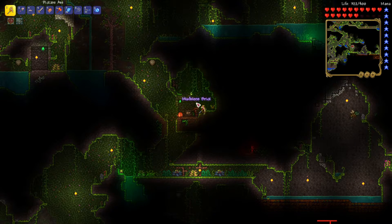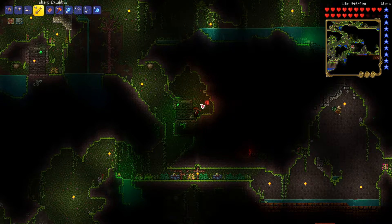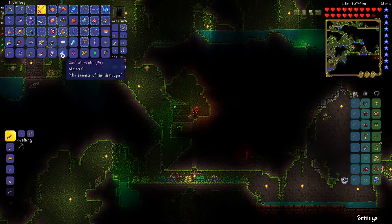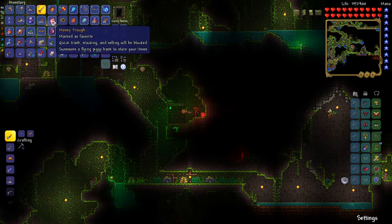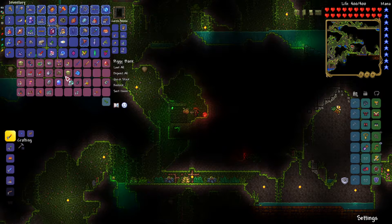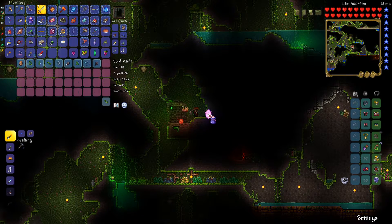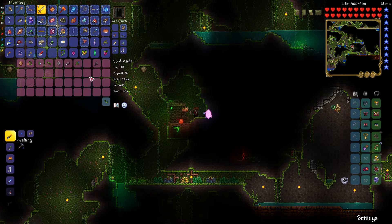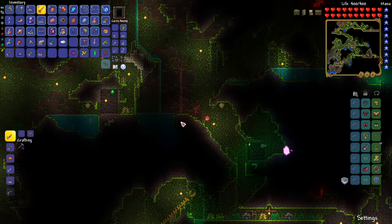A dual hook! Nice! I saw a mimic — wait a minute, that chest wasn't there before. Luckily, the mimic couldn't get to me. I need to get rid of some stuff. Why did I keep the boss souls on me? Void vault. Here's that dual hook — I can replace the ivy whip now. There we go! Alright, back to finding more life fruit.